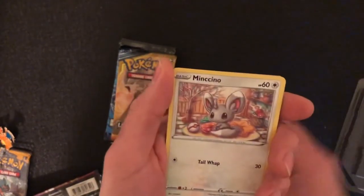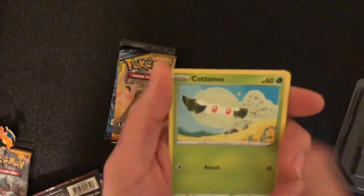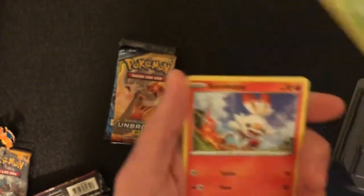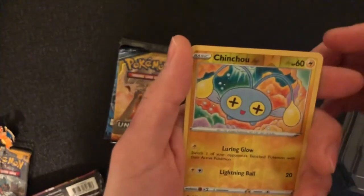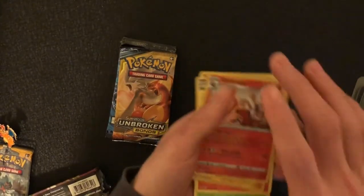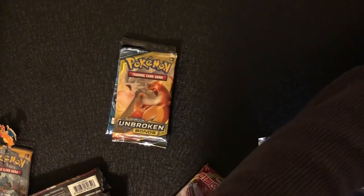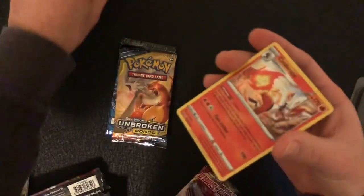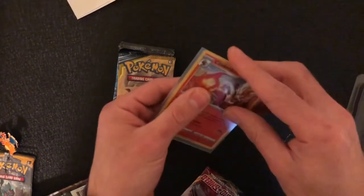A Krabby, a Minccino, a Galarian Ponyta, a Cottonee, a Scorbunny, a Cinccino, and then — just a Holo Cinderace! That's not bad. We can sleeve that card up — it is a Holo. I think I'm gonna get a binder just to have all my Holos in.